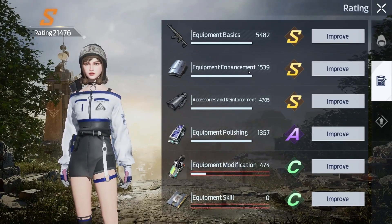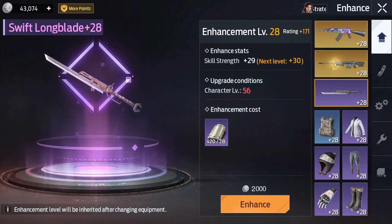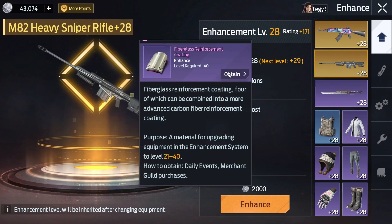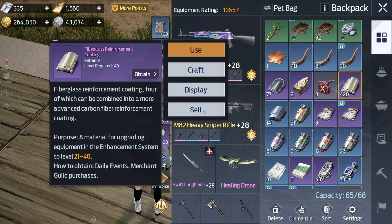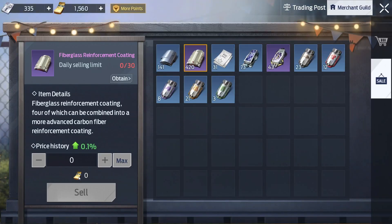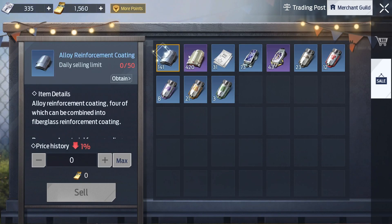Now, enhancements — if you guys don't have these maxed, I don't know what to tell you. These are so easy to get. You literally get them from your dailies, and I even sell them because I have too many. I sell them for coupons and get like 150 a day. These are so easy to get.